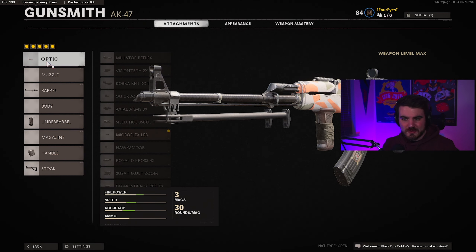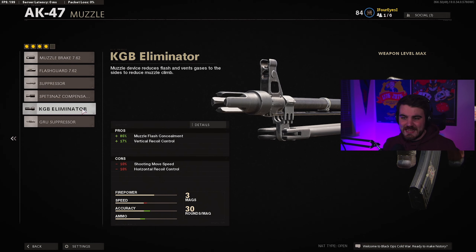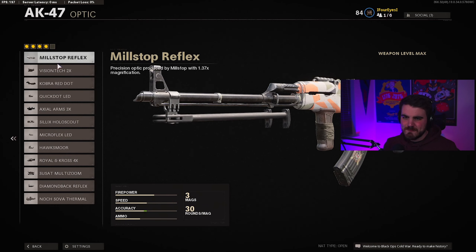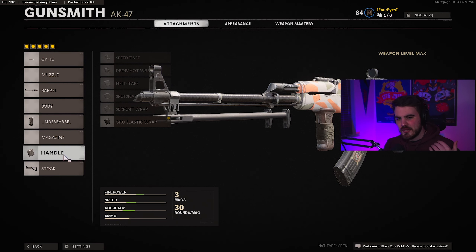If you wanted to go optic-less — and there's a genuine argument for that — you could remove the optic and run the KGB Eliminator instead. This basically gives the gun almost no recoil because it provides 17% vertical recoil control, which is insane. You do have to deal with the AK iron sights, which are okay but not amazing. This is actually GA'd in pro scrims at the moment because of how good it is. If you're going competitively, probably run the muzzle brake or Spetsnaz compensator. But for me, I don't feel I really need them — I stick with my optic. So: optic, barrel, underbarrel, handle, and stock — there's our AK.